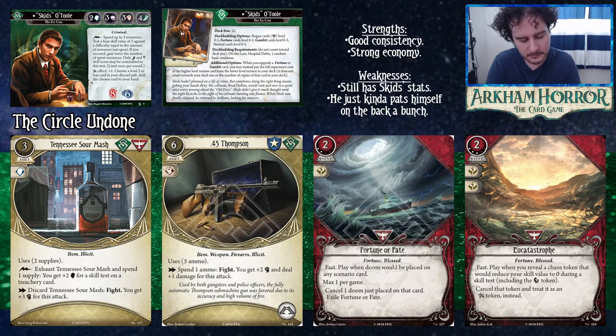From the Circle Undone, multicolored cards: Tennessee Sour Mash is a three cost asset playable in green and red decks. It commits for Willpower, has two supply uses. As a free action, exhaust and spend a supply to get plus two Willpower for a skill test on a treachery card. Alternatively, as an action, discard it to fight and get plus three Combat. This is a nice option to protect Skids' low Willpower. With a two-Willpower character you can choose to either protect it or push your advantages elsewhere — Skids offers a real opportunity to get over some of those tests.